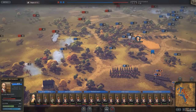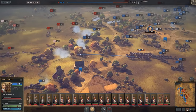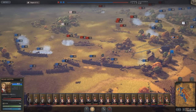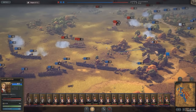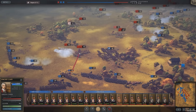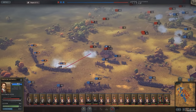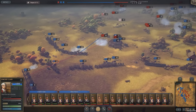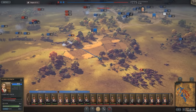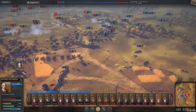So my main negatives are: the bottom UI is a mess and doesn't really add anything, the camera feels very zoomed in, and there's no deployment phase which seems a bit weird. Those are the three things I think are just a bit off. But the game is heading into early access soon, and the whole point of that is to get feedback and see where to improve. The overall feel of the battles looks and feels great — the battle maps look really nice with lots of cover, trees, farmlands, and defenses.